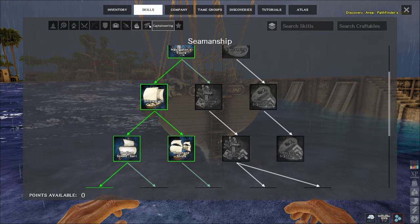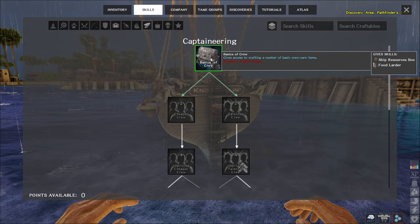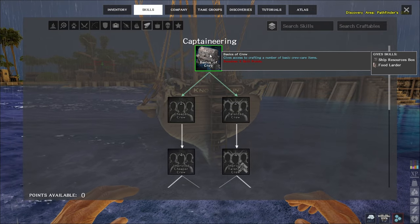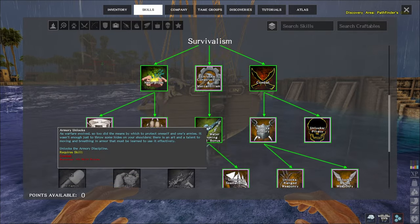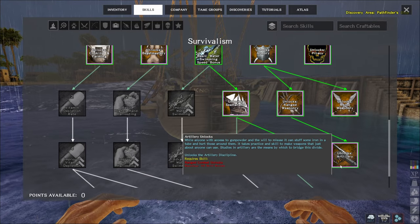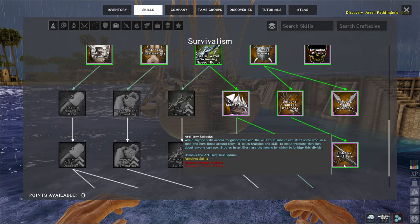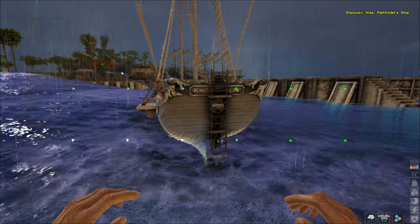The other piece you'll need is Captaineering — specifically Basics of Crew, which unlocks the food larder and ship resource box. Those feed your crew and give you a place to store things while exploring. Finally, unlock Artillery: go through Combat, Armory, Range Weaponry, and then down to Artillery. Again, you do this in stages — you don't have to do it all at once. These are the things you'll need to outfit the ship the way I'm going to have it when we're done. I'll take it through in phases so you can build parts of it and keep adding as you get more experience points.